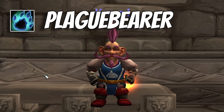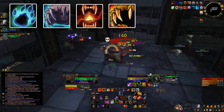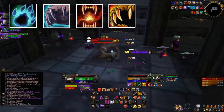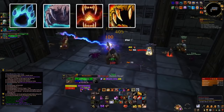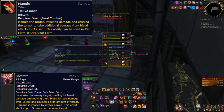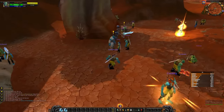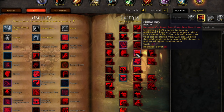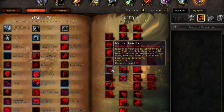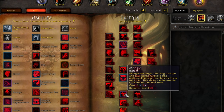Starting with the Plague Bearer: you're going to want both Bear Form and Growl, and prioritize Swipe as a form of AoE threat. Lucky for you, nothing you need as a bear requires an epic card — it's all rare and below. Some good abilities to consider carding would be Lacerate or Mangle. The Plague Bearer is one of the tanks where skill cards are offered in the starter zone, so you can basically guarantee certain abilities. You'll play in the Feral Druid tree taking feral tank talents.